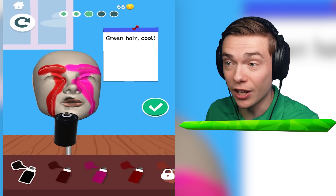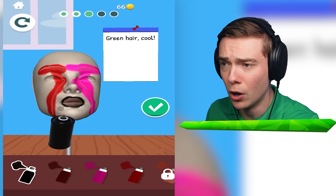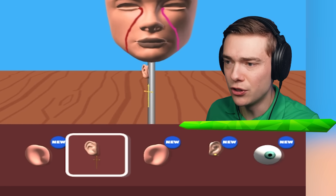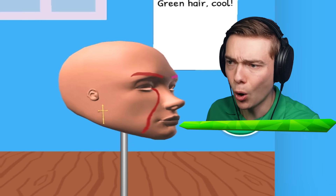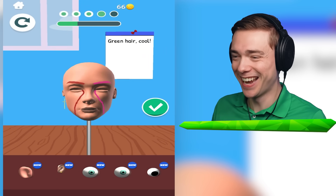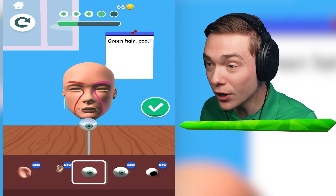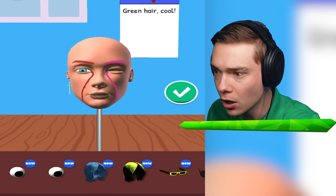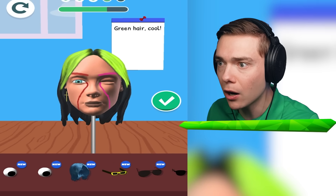Maybe together with the lady we made, we can sell this for like a lot of money. You're gonna have black lipstick. There you go. Beautiful. Let's give you this ear with a cross - it's a very small ear. And then a big ear on the other side. Those are nice. And we actually do get green hair.